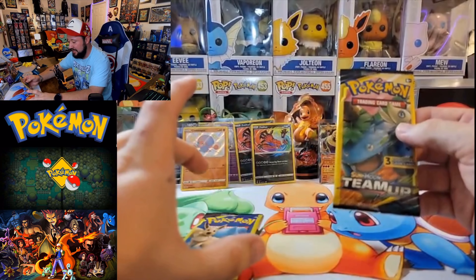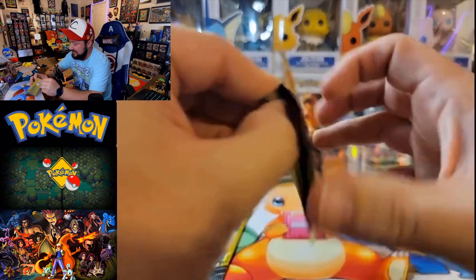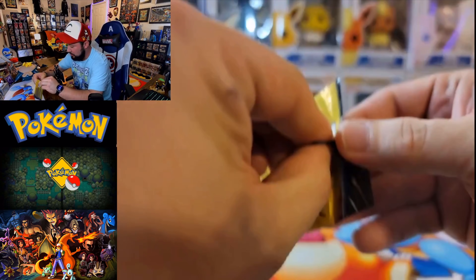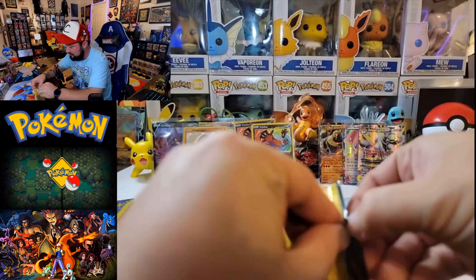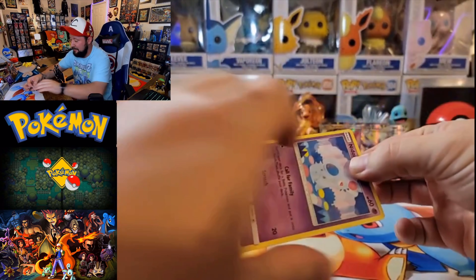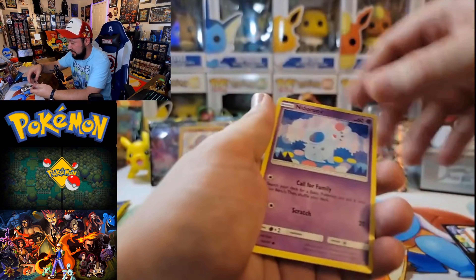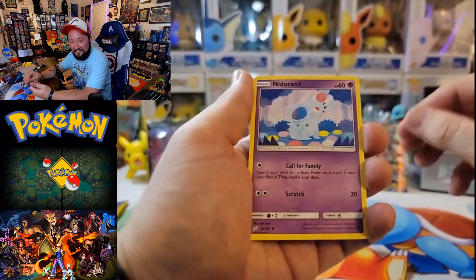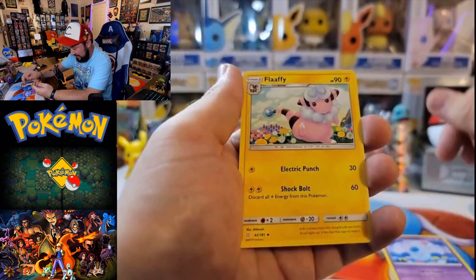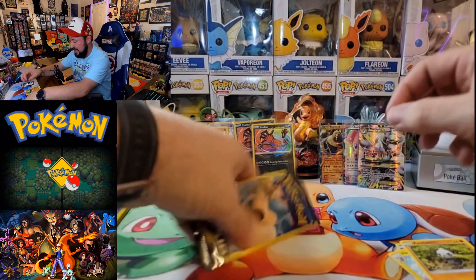I'm going to save the Eevee and Snorlax one to go second. Celebi and Venusaur — what can you bring us? Can you bring us something awesome from a three pack? We only got four of them so the odds of that happening are very slim. The middle card is going to be the hit. Flip this thing over — a very nice little Nidoran female, I like that. A Flaffy, very cool. And a Pancham is going to be the last card in that three pack.